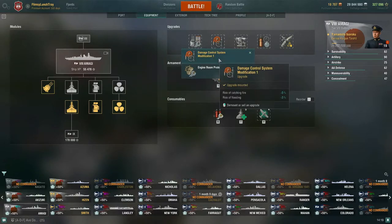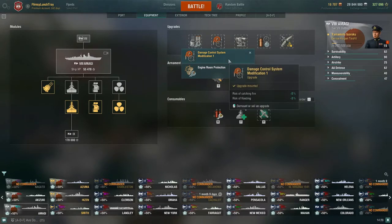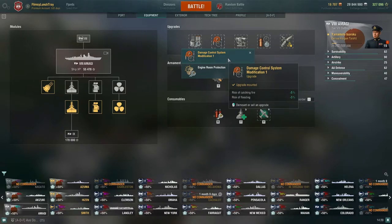For upgrade slot two, you have Damage Control System Modification 1, which reduces risk of catching fire by -5% and flooding by -3%. The other option is engine room protection, more commonly seen on cruisers and destroyers. I recommend Damage Control System Modification 1. In that first battle with constant fires from HE-spammy ships, anything that could reduce that chance is worth taking — it's the clear winner here.